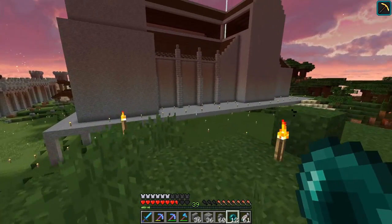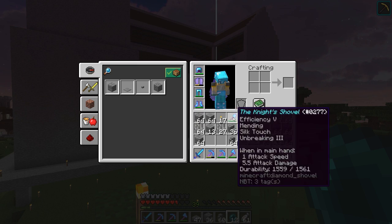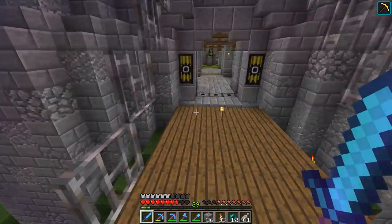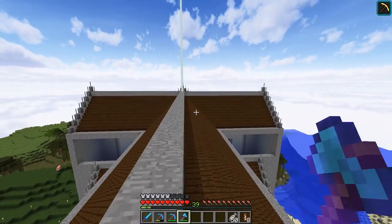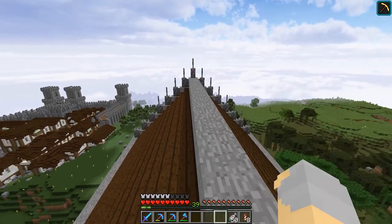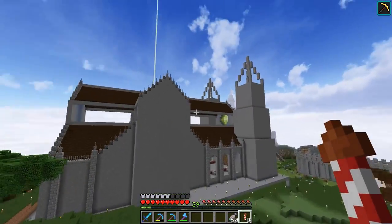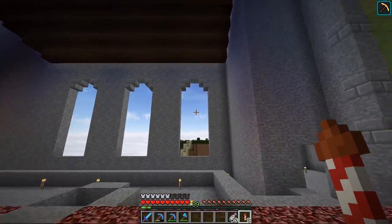I'm back. I've been doing some work - we've got the roof stuff in place. I decided to go with some cobblestone walls with iron bars on top. I think it looks good. That was an idea someone sent me on Twitter, so if that was you, thank you, I appreciate it. I also carved out some windows over here on either side, so we're going to have big stained glass windows in here.